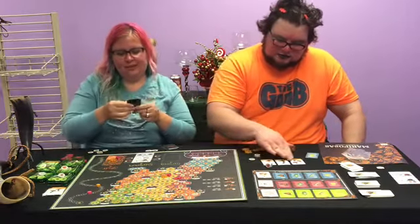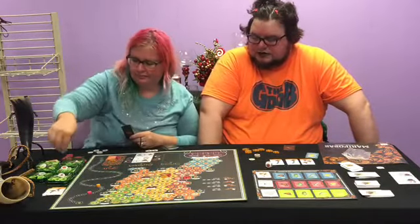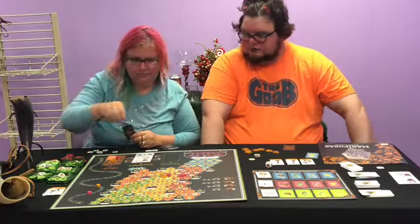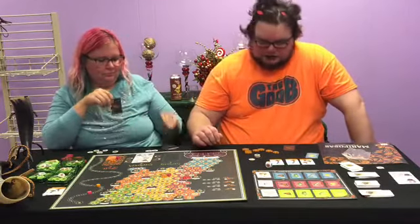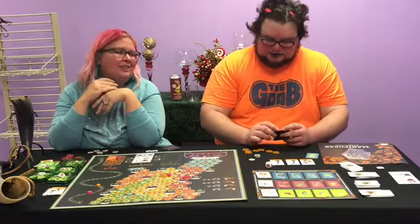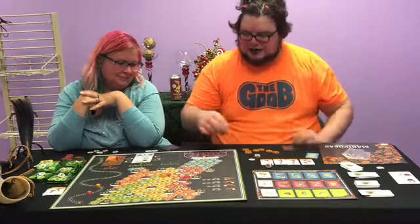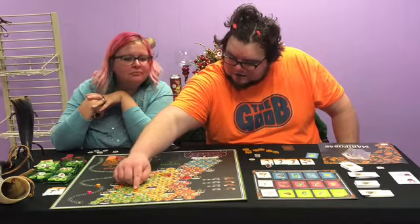She plays her card — move one butterfly one space, one time. Then I move five spaces in one go — one, two, three, four, five — and land on a space, picking up a flower. She clarifies this is only our fourth turn but summer gets five turns each, so we keep going.